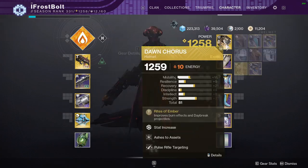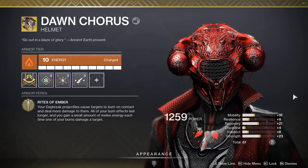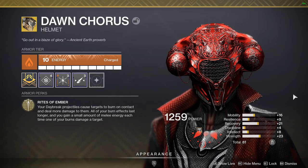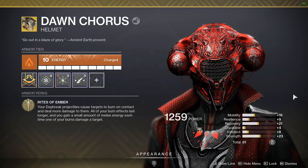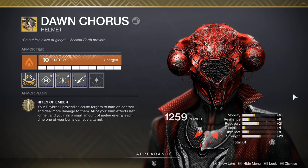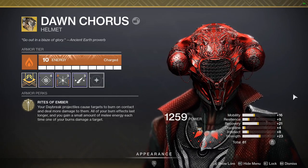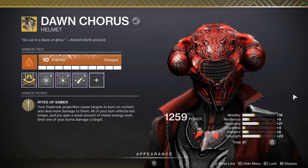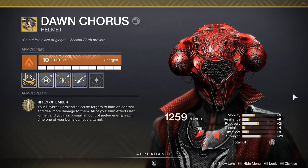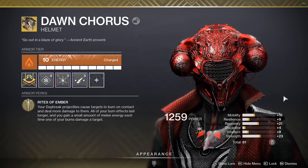Our helmet here is Dawn Chorus. It says your Daybreak projectiles cause targets to burn on contact and deal more damage to them. In short, this basically means that everybody I hit with a Dawnblade is guaranteed to die, which is nice because it can be pretty inconsistent sometimes. All your burn effects last longer and you gain a small amount of melee energy each time one of your burns damages a target.